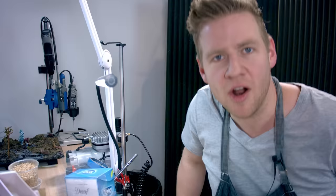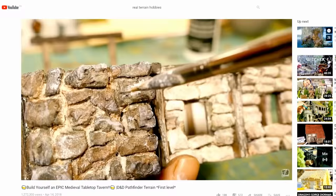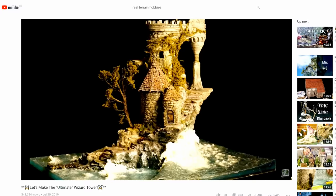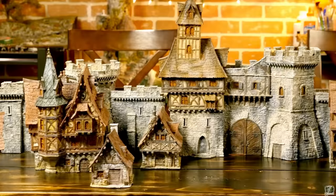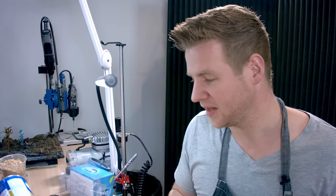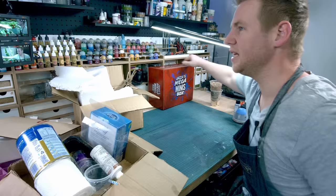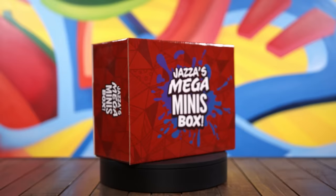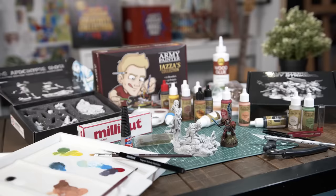I'm ready to dive into my challenge. Neil is a YouTuber who runs Real Terrain Hobbies, and just scrolling through his videos you'll get a sense of how friggin' epic and experienced this guy is. The rules are we're allowed to use anything from a waste bin or easy to obtain in nature, plus common household containers and tools — things like cups and a sieve. Neil and I are using the same colors, tools, and paints, all included in the Mega Minis box, which has over $400 of value for under $200.